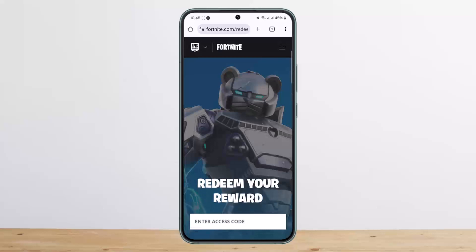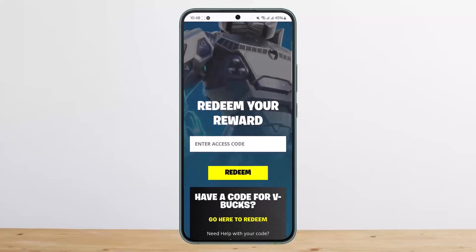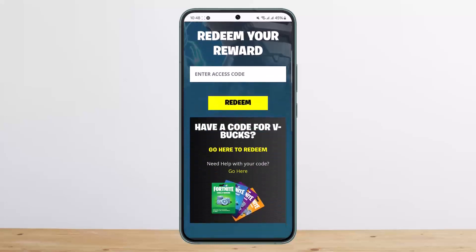Once you're there, it'll ask you to log into your account. You want to first log into your account. Once you're logged in, you can simply scroll down and enter your access code there, and tap on 'Redeem' — and you'll be able to redeem it.